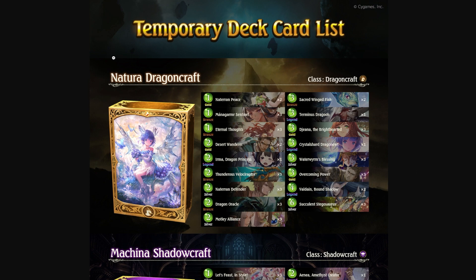The first deck on screen is Natural Dragon Craft. Looking through the deck, I immediately see some very good legendaries you could have gotten for Dragon. But first, I'll talk about what this deck expects to play like.